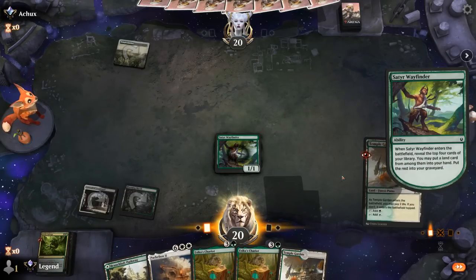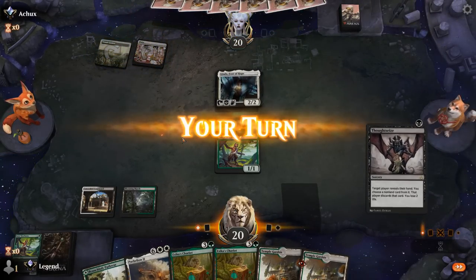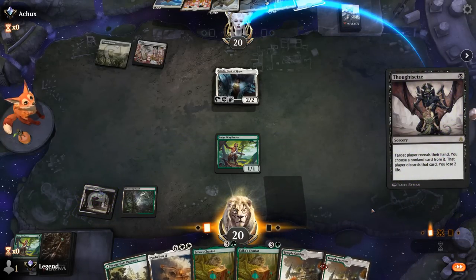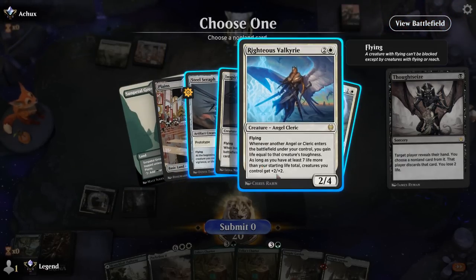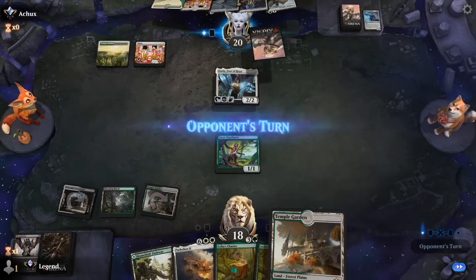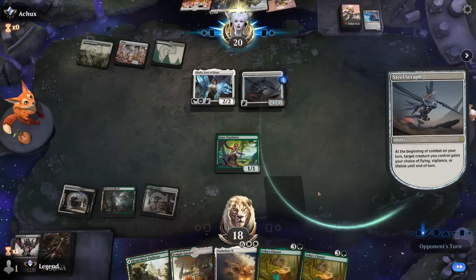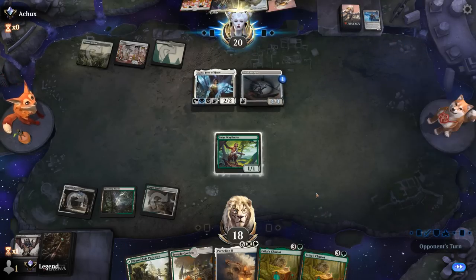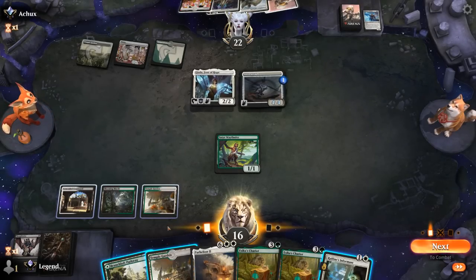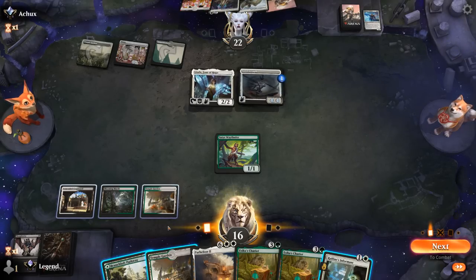Grease Fang hits the graveyard. Opponent's on green-white Angel lifegain, which is a deck that can easily go over the top of our Parhelion, so we can't feel too great about that. Let's have a look with Thoughtseize — maybe take a Collected Company. They've got Steel Seraph and a Righteous Valkyrie, which is probably what I'm taking here. A 4/4 Steel Seraph can give Giada lifelink. So the Azorius Chariot plan is definitely not going to be good enough to get there.